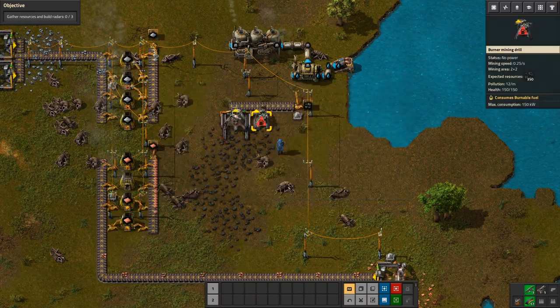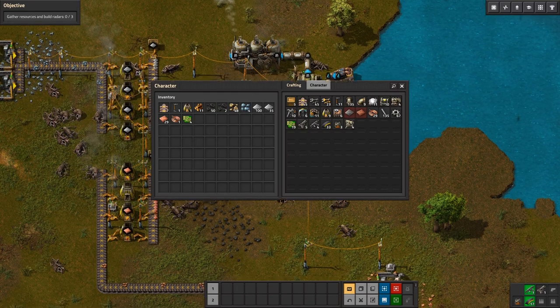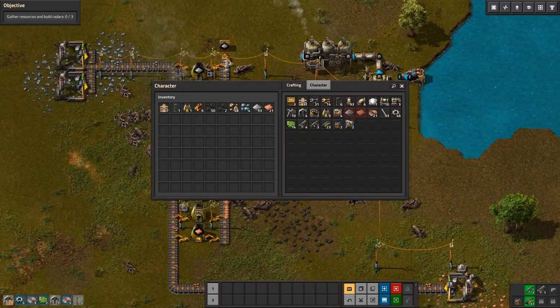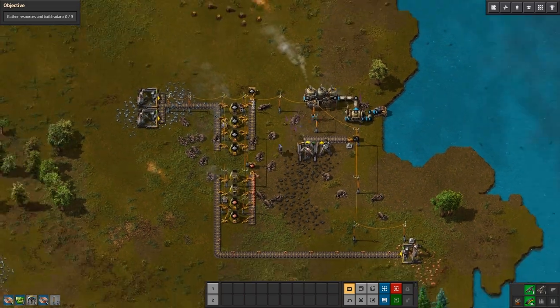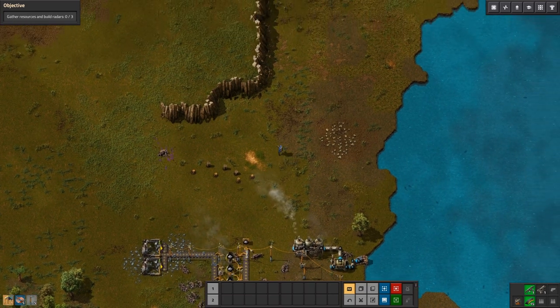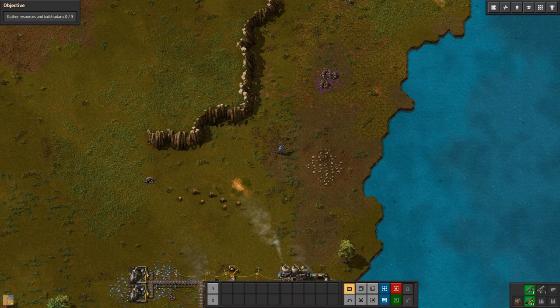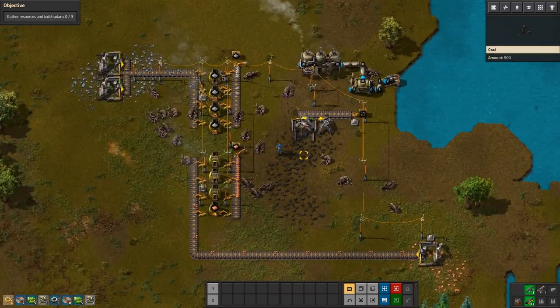Put a pole right there and there we go. We got iron plates and we got copper plates, all automatic — besides putting coal in the furnaces, we're good. Speaking of coal, we should probably mine some more. Let's make a few more electric drills.